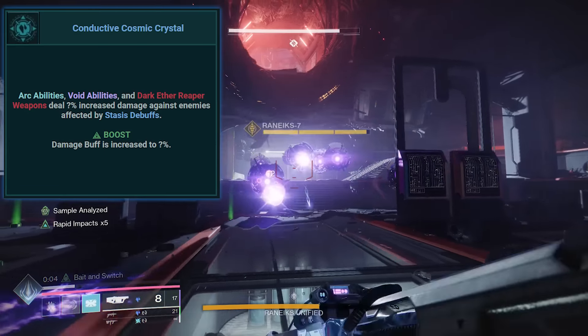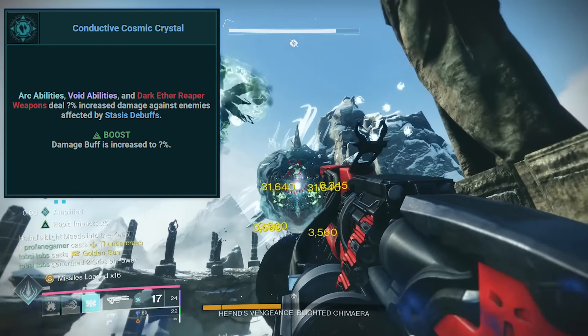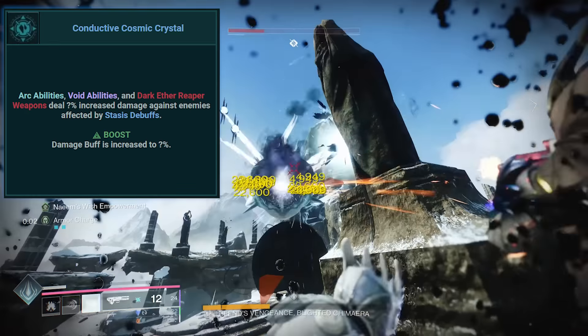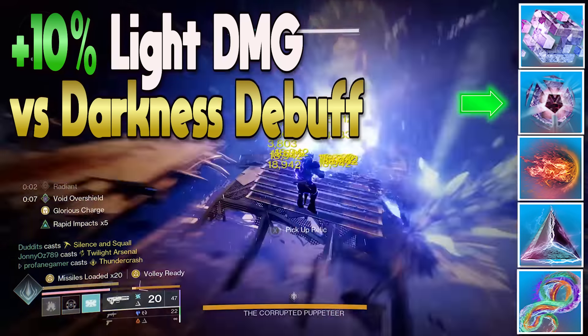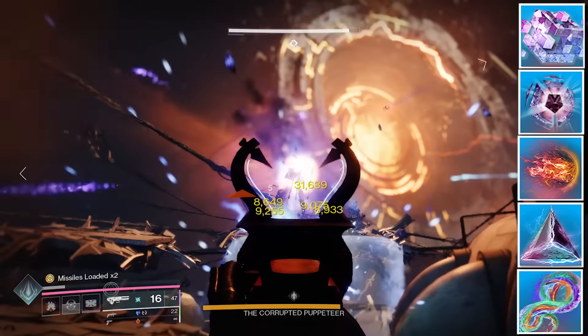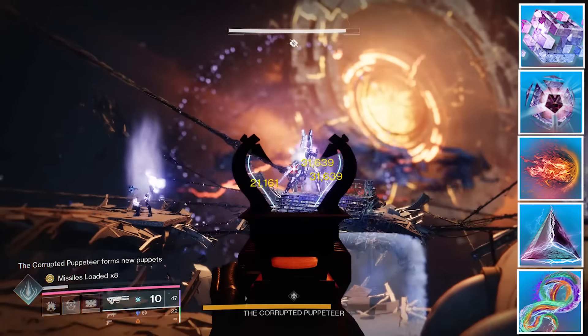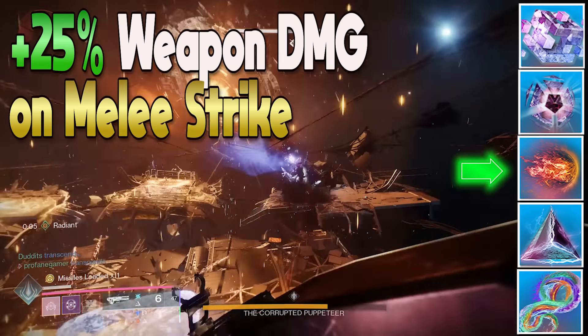Being able to slow and freeze enemies will be very harmonious with our use of the Conductive Cosmic Crystal artifact mod, which grants arc and void abilities a 5% increase in damage — increased to 8% when using the corresponding tonic. This pairs nicely with our use of Facet of Courage, which gives all light-based abilities a 10% bonus in damage against enemies under a Darkness debuff. So by simply applying Slow or Freeze before slamming enemies with our Thundercrash, we provide ourselves with as much as an 18% increase in damage. We've also got Facet of Dawn equipped, which grants Radiance whenever we strike enemies with our Powered Melee. With Radiance active, our weapons deal 25% bonus damage, and any weapon not already assigned to an Unstoppable or Overload Champion will be able to pierce Barrier Champion shields. This bonus damage stacks with the 17% bonus weapon damage we gain from using Weapon Surge mods.